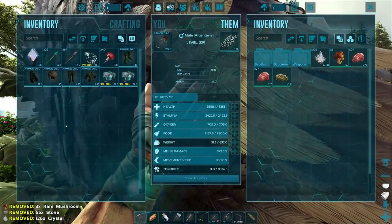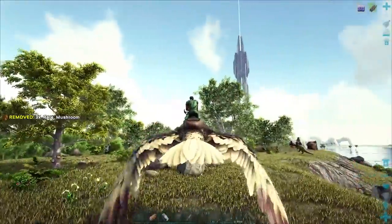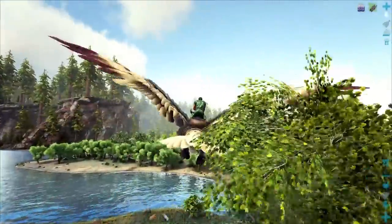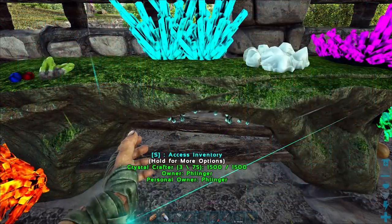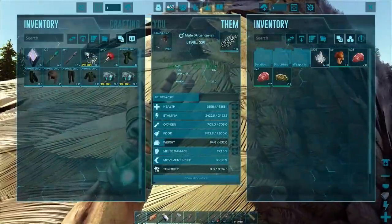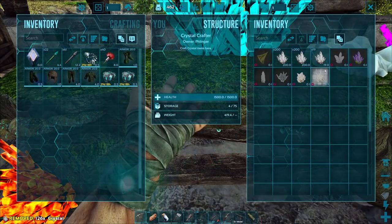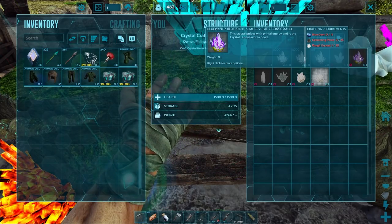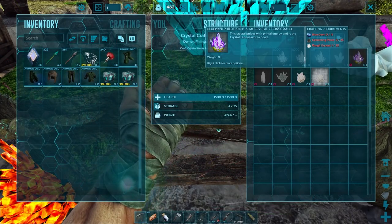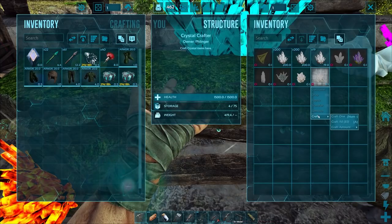I probably shouldn't have thrown away the mushrooms — I'm gonna need those eventually, maybe. So the prime takes blue gems plus 100 regular crystal because it takes 20 rough crystal, and everything takes rough crystal. So let's just make as many as we can. We've got 83 rough crystals already.